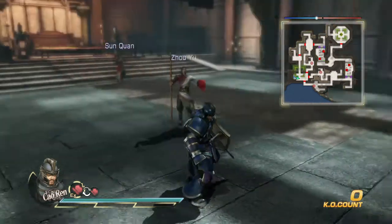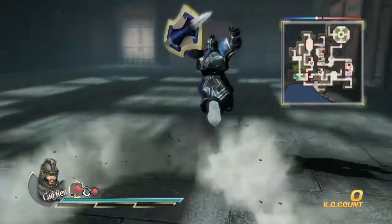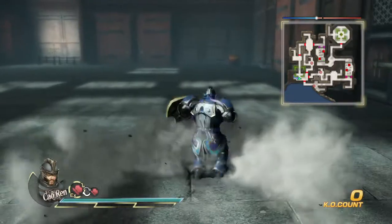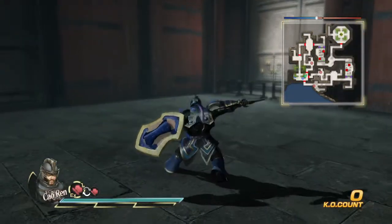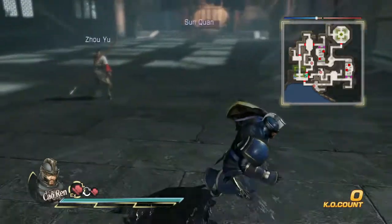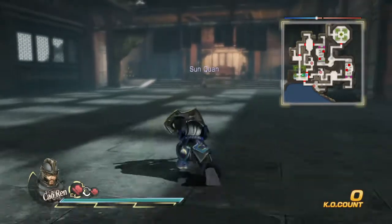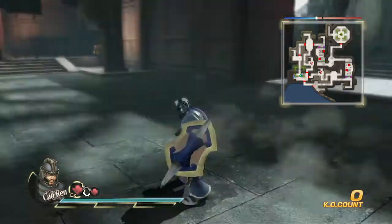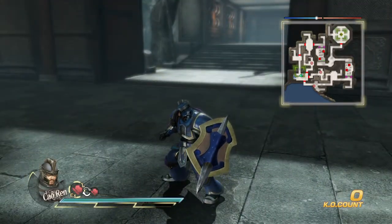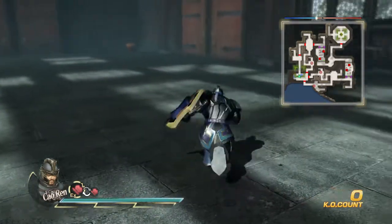But no, he's actually very fast. This is dashing square - really good. And together you have this combo. Yes, the square string is definitely one of the highlights of Cao Ren.